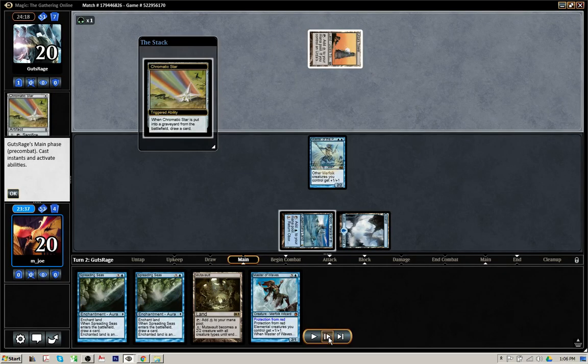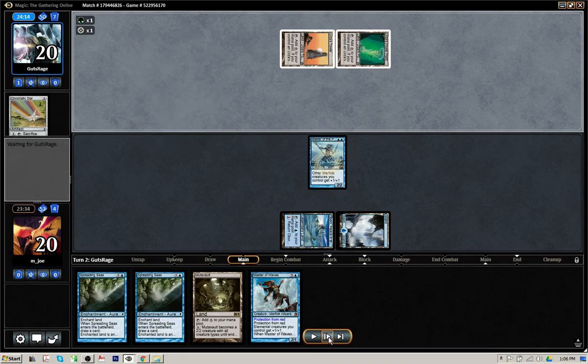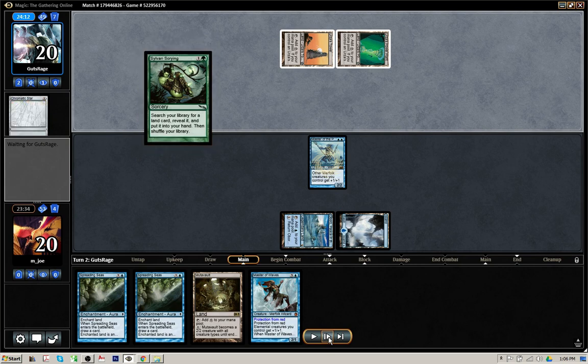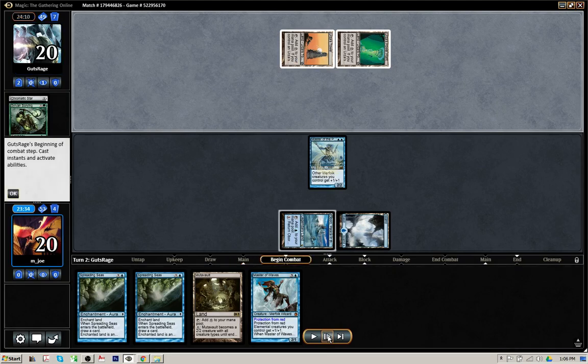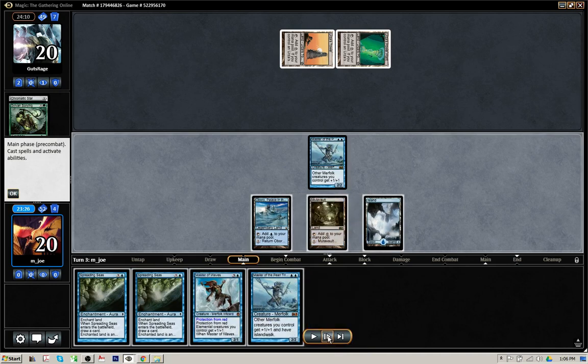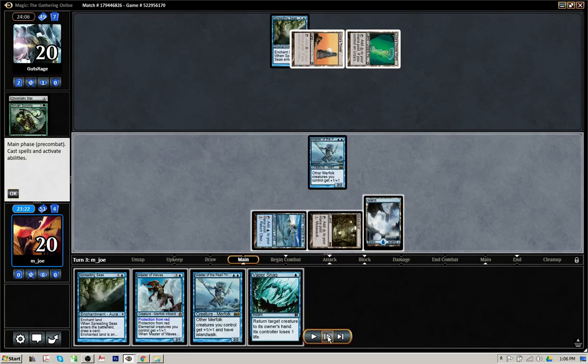The opponent cycles the Chromatic Star, floating one green, plays a second Tron piece, and with one more colorless mana casts Sylvan Scrying to find that Urza's Mine. It is in fact the Urza's Mine. So we know for a fact now, with seven cards in hand, the opponent is going to have that third Tron land and probably be able to cast something nasty out of his hand. I drew a second Island Walk Lord, which is very nice, but he's going to have to wait — it's definitely time to slow this Tron deck down. I'll play out Mutavault, pay a blue and a colorless to take the opponent off of Urza's Tower.